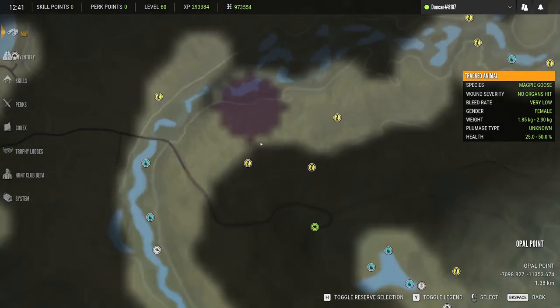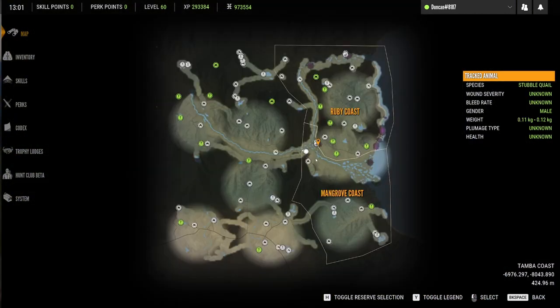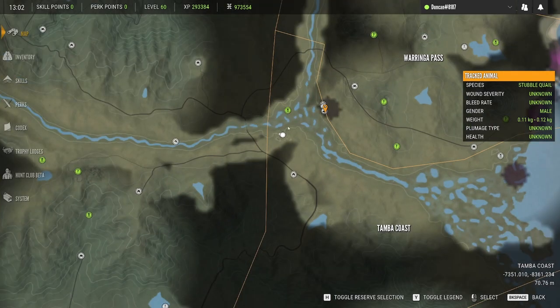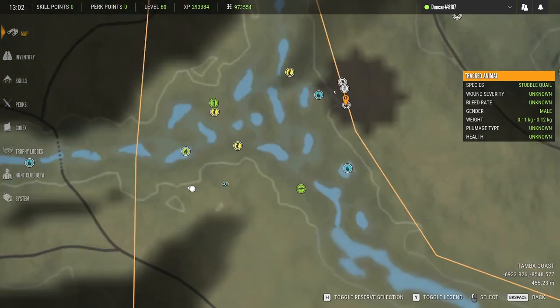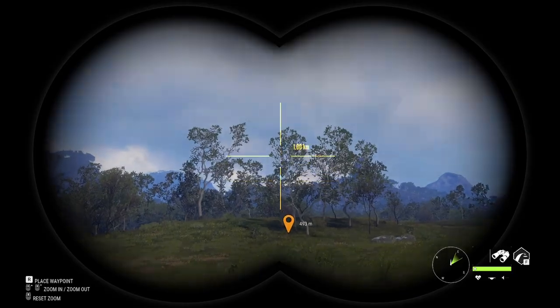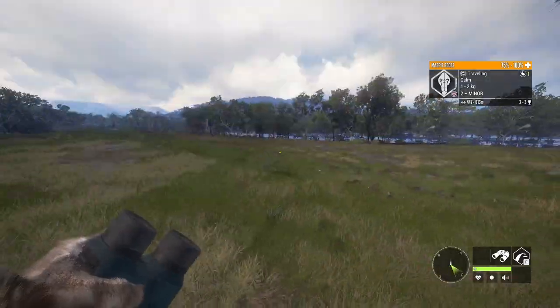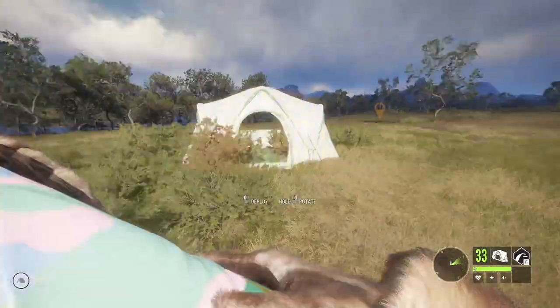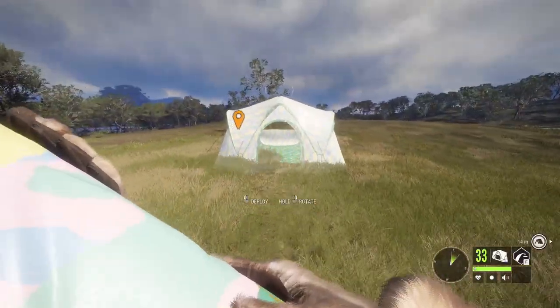We are actually going to move this spot right here down a little bit closer to the corner over here. I'm pretty sure my geese are getting confused with my spot over here. You want to make it at least 420 meters away — we're making it 500 just to be safe. What you're going to do first is just place a tent anywhere and find a very open spot for your tripod.